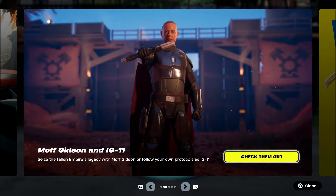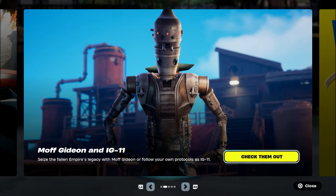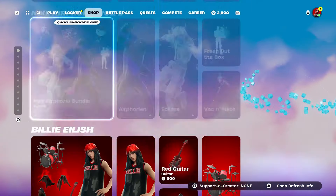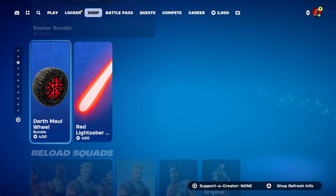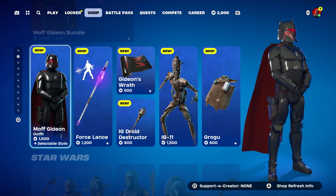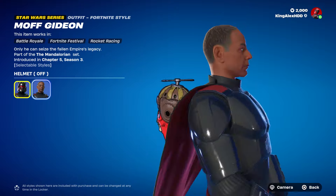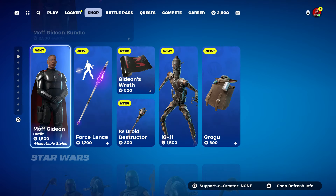The Star Wars skin is now available. We have the GI-11, we got the back bling, we got this other skin — like a dark Vader style. Basically we have multiple Star Wars skins. They actually brought back some of the Star Wars skins. We have some new ones too, this one looks really nice. You can get it — just make sure to follow the steps. You guys are going to get this skin, which is awesome, with the helmet, and the back bling that is added with the skin.